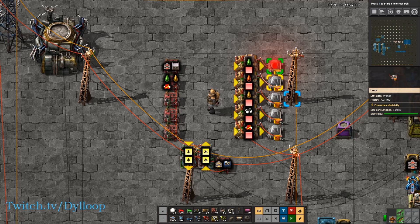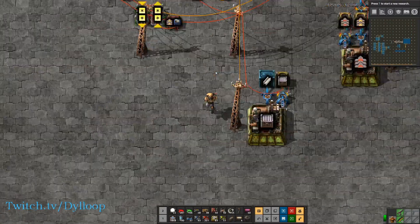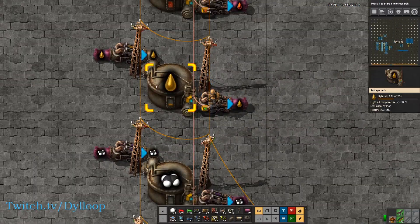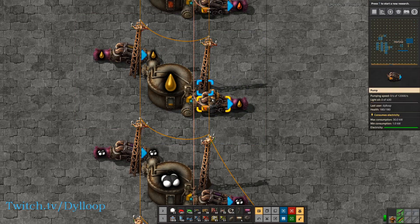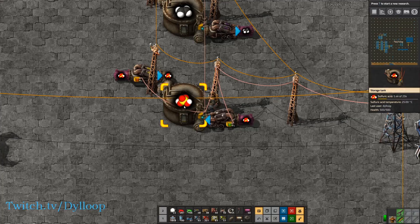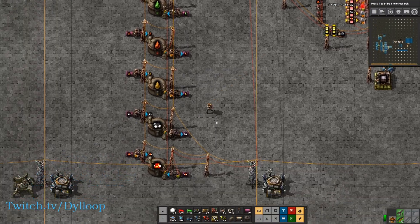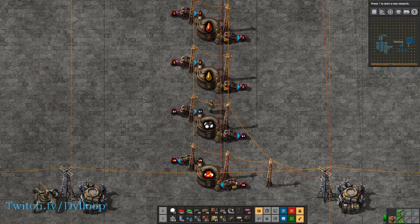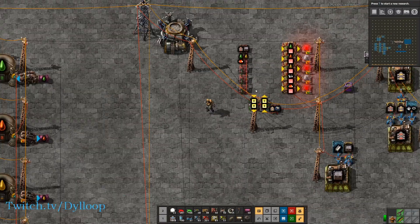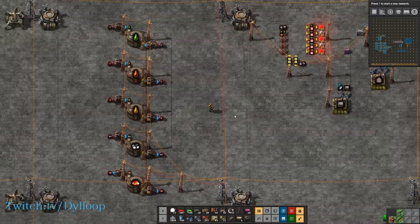So now what will happen is it will turn red if we are hitting above our mark. The problem is with these infinity pumps, they kind of flicker back and forth — you don't typically have this in your normal production. So if I turn off this pump and allow the sulfuric acid to build up to the amount we're requesting, we can see that the light comes off. But if I turn the pump off and pump all the sulfuric acid out, we can see that the light turns red, which shows us that we're short on sulfuric acid. That's pretty cool.